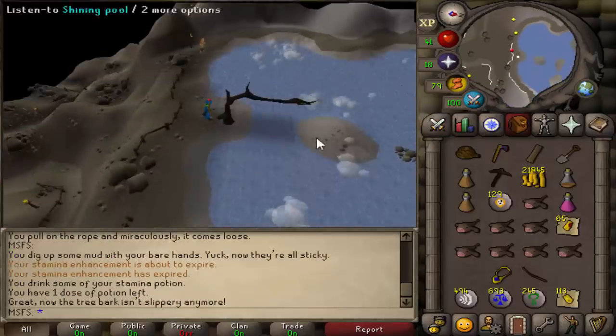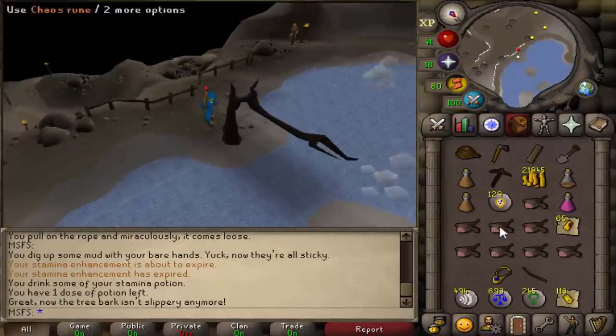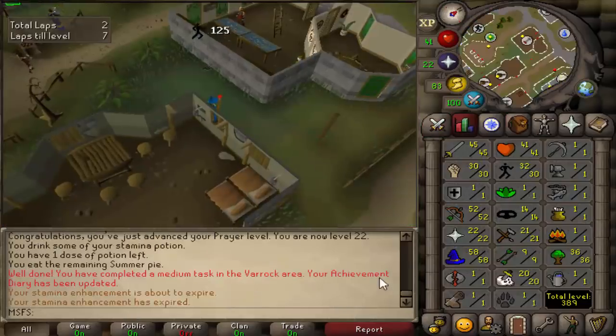41 combat now. Next up is Mountain Daughter, which will give us some more attack XP, and it actually gives us a little bit of prayer XP too. Mountain Daughter done — another 1k attack XP, and we are now 22 prayer. 41.5 combat, 30 agility.